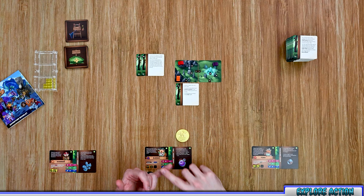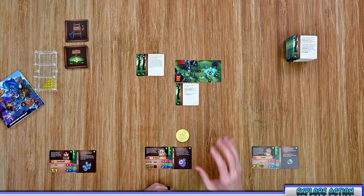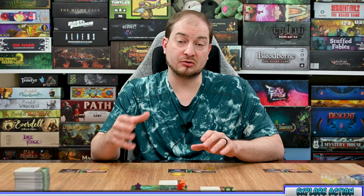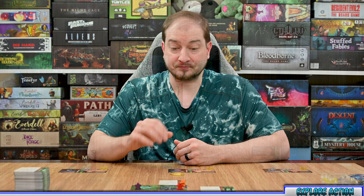When exploring you can find a new map tile, a new hero, a new item, or a challenge. For a new hero card, you can choose to immediately replace your current hero with the new one, keeping all your items and energy cubes, and discard your old hero to the box. Or you can place the new hero in the box to potentially use in a later chapter.